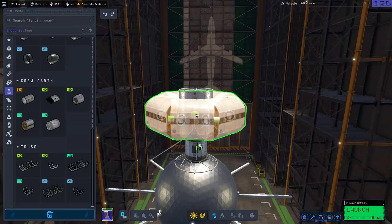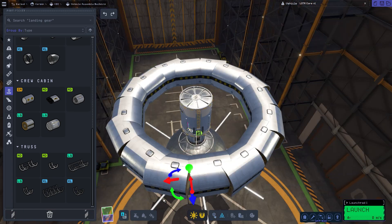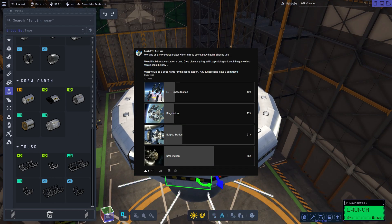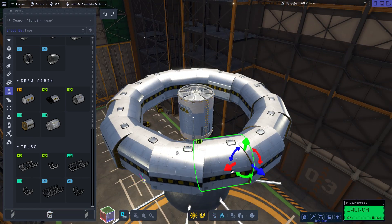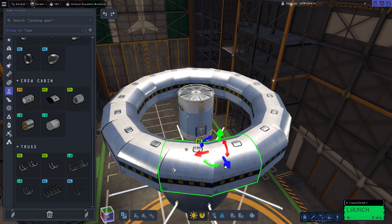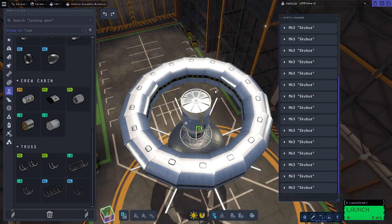Hello everyone and welcome back to another video. Today we're going to be making a space station around the planet Drez, and thanks to everyone for their submission of the actual name of the station. It's a fairly logical name that everyone has chosen — Drez Station will be the name. I was thinking maybe Ring Station or something like that, but Drez Station works pretty well.